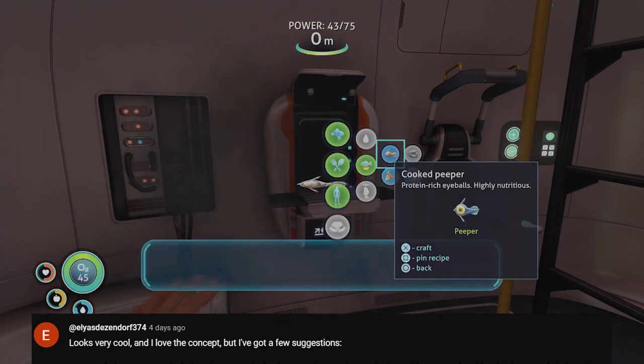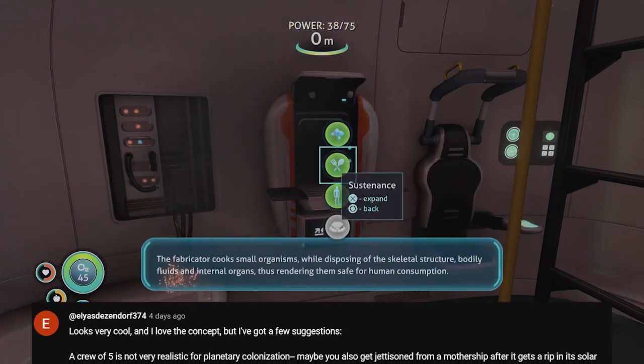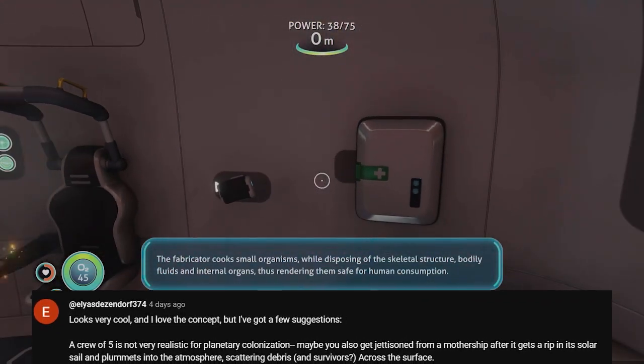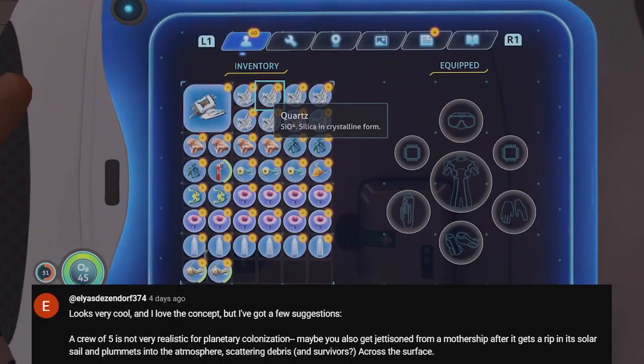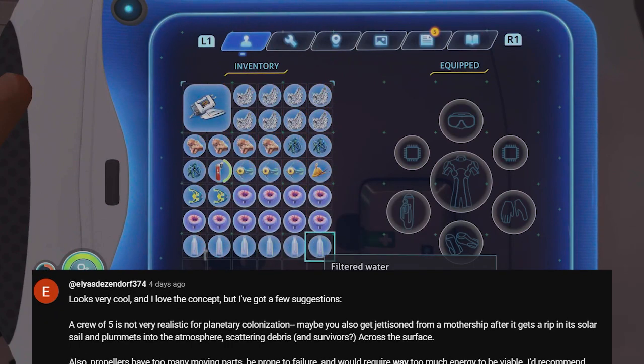Now this commenter actually knows what they're talking about, unlike me, so there's going to be a lot to go through. The first thing they mention is that Crew-05 is not big enough for colonization, which is true, but the crews sent by Salerno are not to colonize planets — they are to gather data on if they could be made habitable.